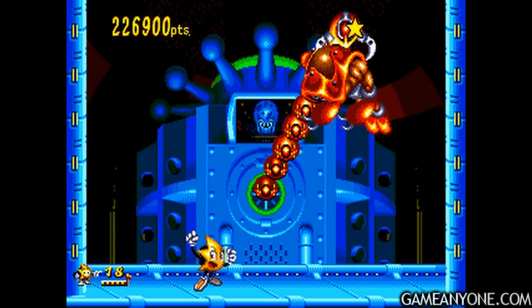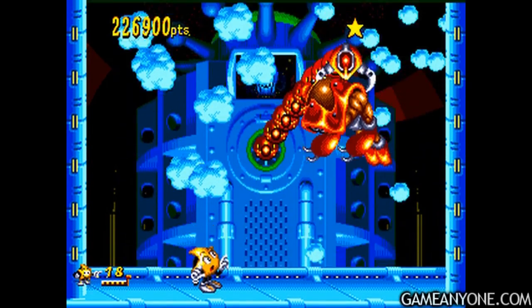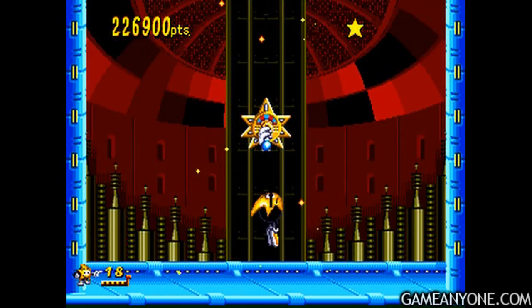There's that alien guy in the window back there. He's not quite our main villain, but he will be pretty soon. They got away, Ristar — what are we gonna do about it? Well, let's chase after them.